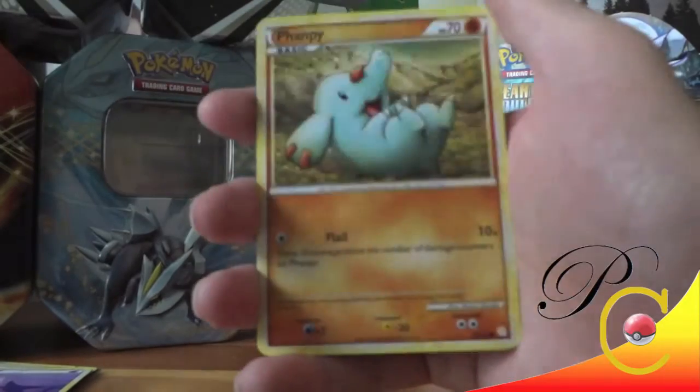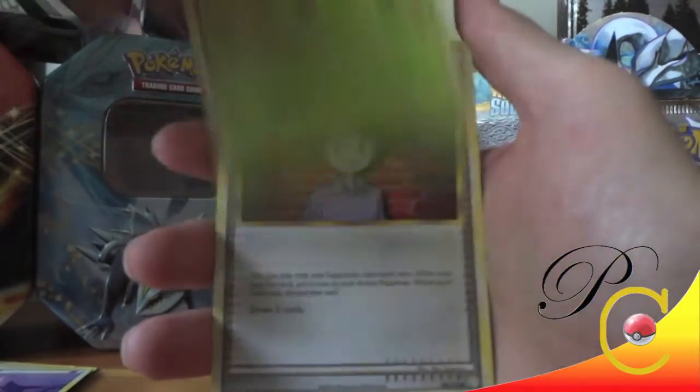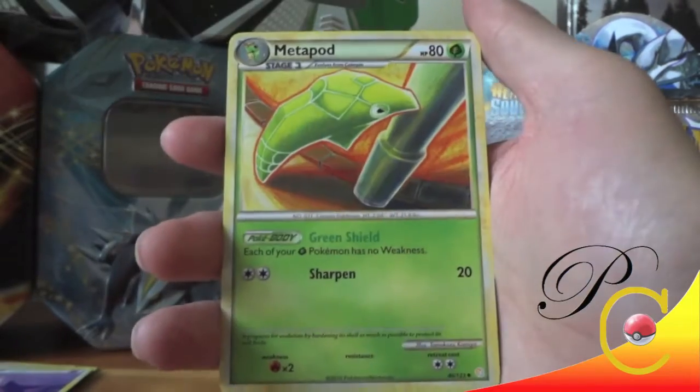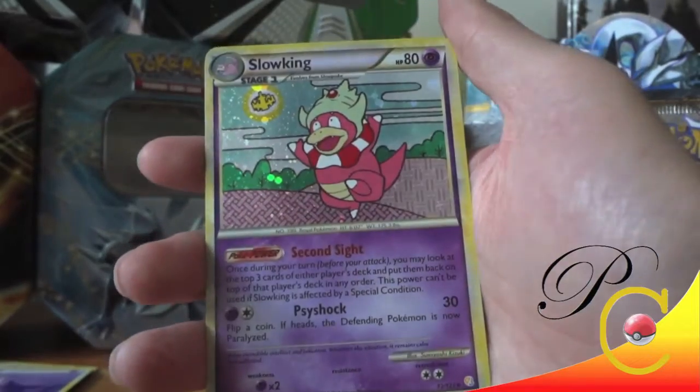Chansey, Hoppip, Togepi, Pikachu, Caterpie, Bill, Metapod, Energy Switch, Dunsparce, and a Slowking holo.